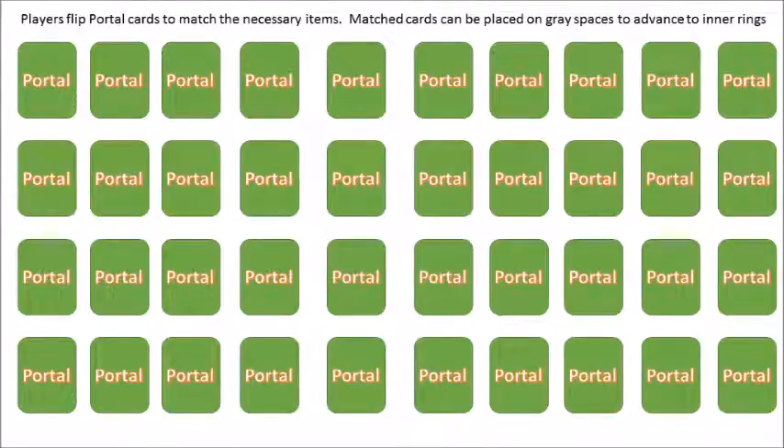I refer to the match card section a number of times so let me explain it now. Similar to a memory-based game you might have played as a child, several cards are shuffled and arranged face-down and set aside from the board. In order to advance or portal yourself to inner levels and eventually win, players have to match cards to one another. Those matched cards must be placed on the gray spots on the board, and players must land only on spots where they have laid down their own matched cards in order to advance.